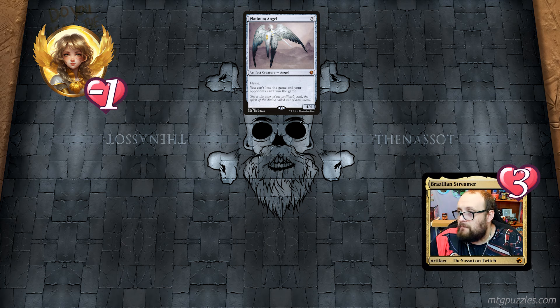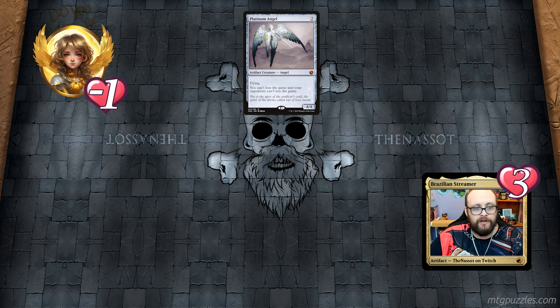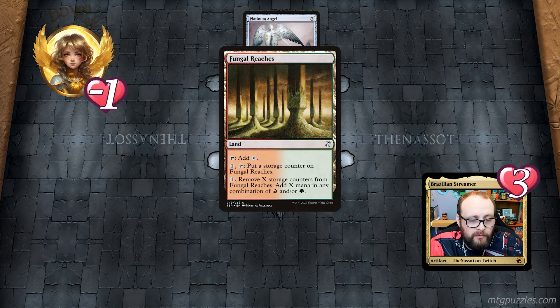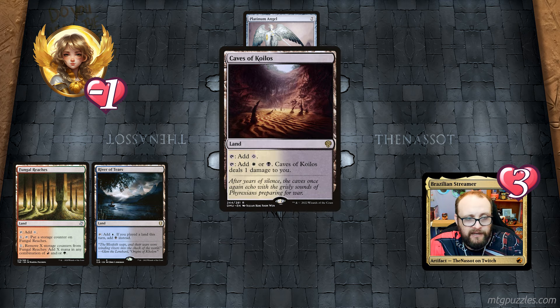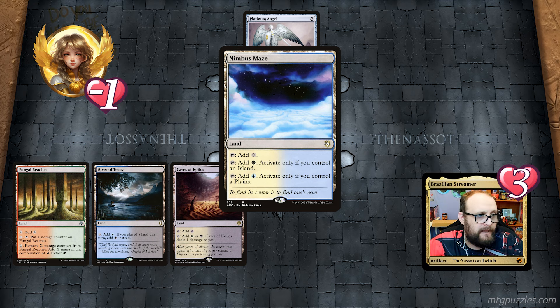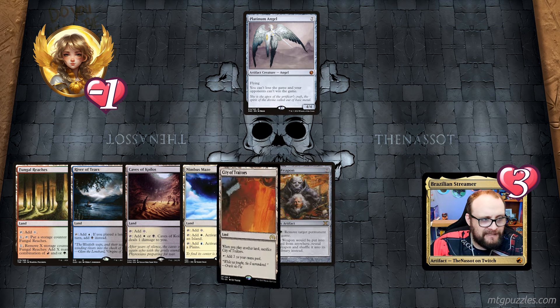The next puzzle: Platinum Angel has the effect 'you cannot lose the game and your opponents cannot win the game,' so I need to get rid of that 4/4 Angel. I have Fungal Reaches with no storage counters — I can put counters on it or remove X counters and add X mana in any combination of red or green. I have River of Tears — add blue, or black if I played a land this turn. Caves of Koilos adds colorless or white/black at the cost of one damage to myself. Nimbus Maze adds white if I control a plains, blue if I control an island. And I have Legacy Weapon — for five mana, remove a target permanent from the game.